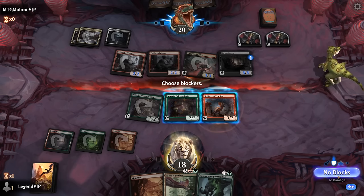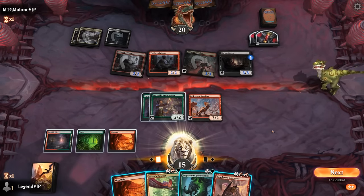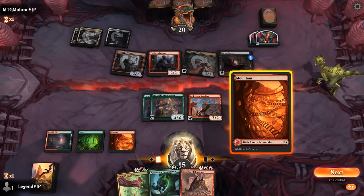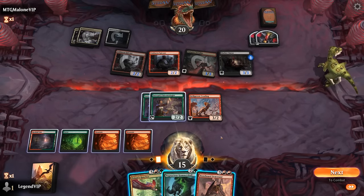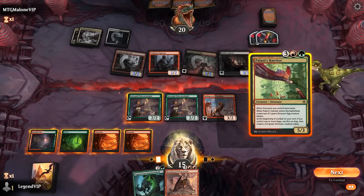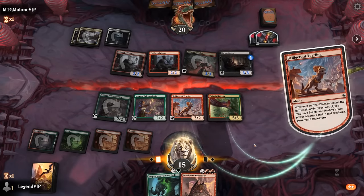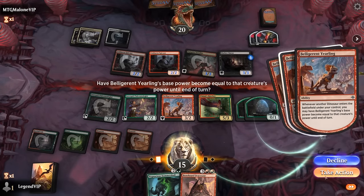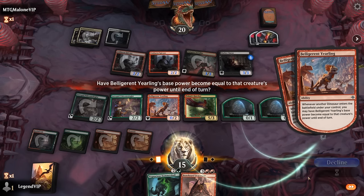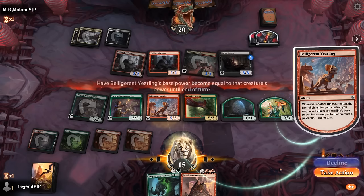I'll just take three for now. Dracosaur is also pretty decent. Could still go with Hatcher first, just to maybe bait out removal and gum up the ground a little bit. Dracosaur is going to be a bit weaker in the face of spot removal. We'll make sure to grow the Yurling with the finality trigger — it goes up to five power.